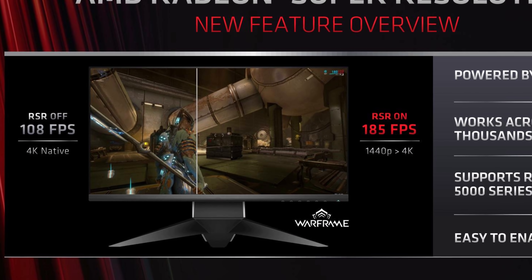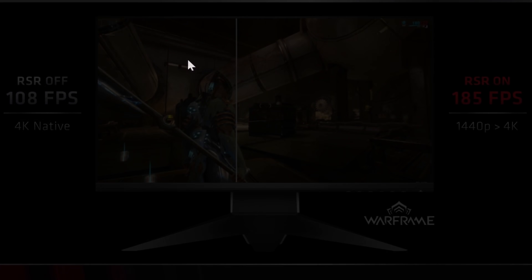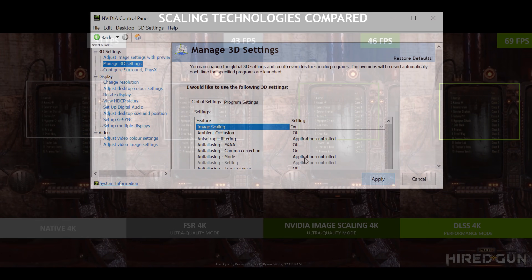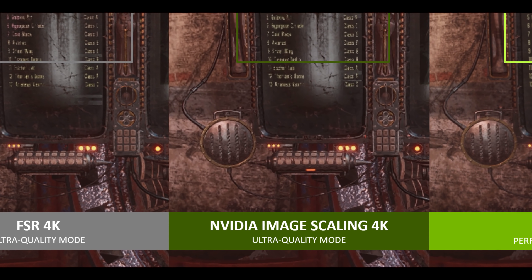They have called this technology RSR and it's enabled in the graphics drivers, meaning it should work in most games straight away. This makes it a more direct competitor to Nvidia's NIS, which is already out and which I've been using for a while. This is nowhere near as powerful as something like DLSS, but it's still a nice way to bring out a bit more clarity and sharpness when you're gaming at a lower resolution.